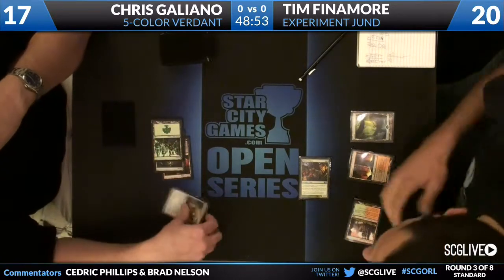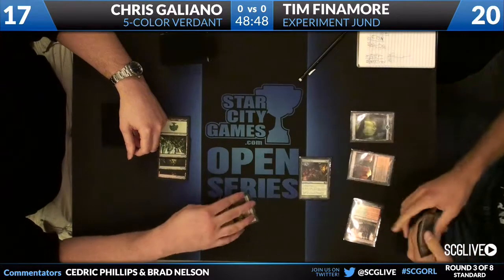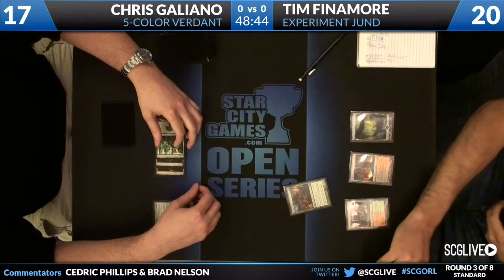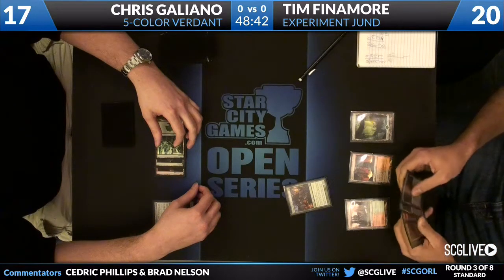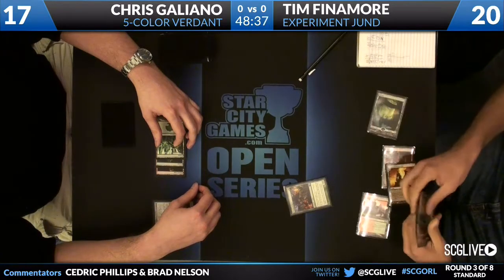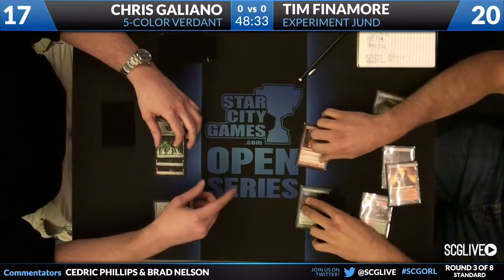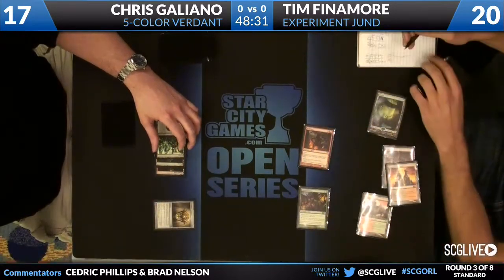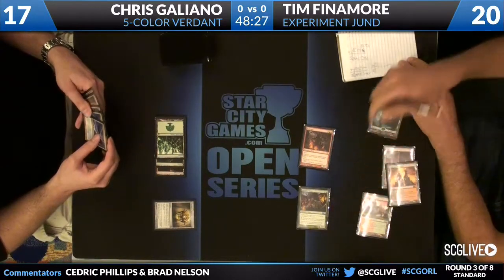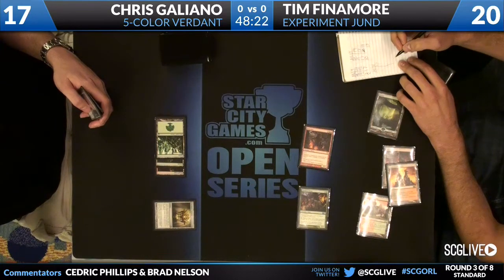We have a Chromatic Lantern here for Chris. Tim's going to read that — the artifact that taps for all colors of the rainbow and allows your lands to do the same thing. I was playing a deck with Vessel of Souls or whatever it was called — yeah, the three-mana artifact. And then they previewed Chromatic Lantern and I was like, well, that's embarrassing. That card became obsolete rather quickly, and we are going to see Hellrider, as you said. Two triggers from the Hellrider plus six damage equals eight for the turn. Tim off to a very nice start here — not having a one-drop kind of stinks, not having a three-drop either, but the beatdowns are here.